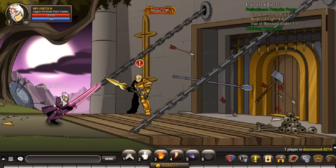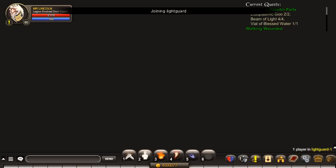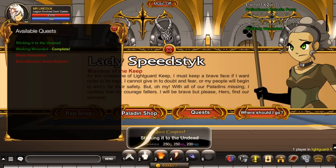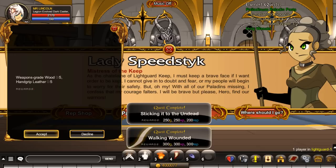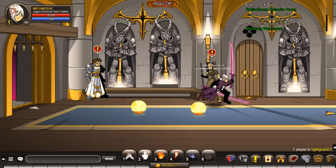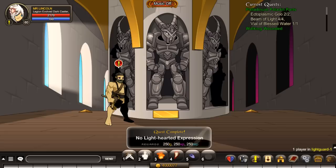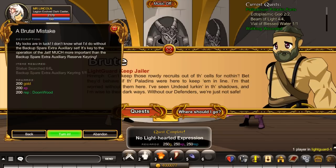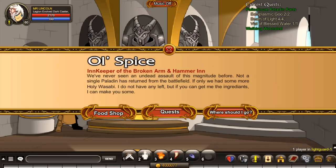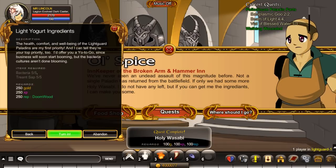We completed the quests and now we're going back to turn in all quests. We turn in Lady Speedstick's quests, and if you want to do them again, just re-accept them. I'm just showing you how I used to do them before. Turn in again, and then Allspice — turn in again. If you want to accept the Wasabi quest, you could accept it and re-accept.